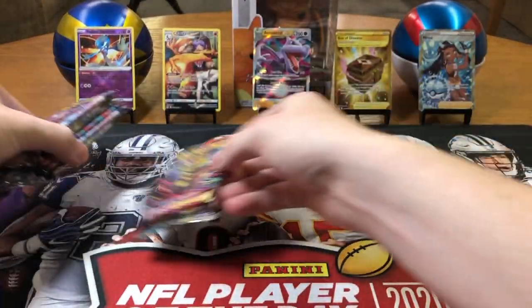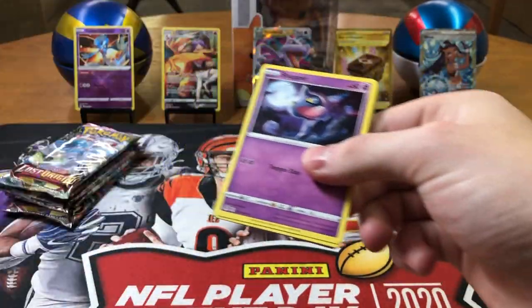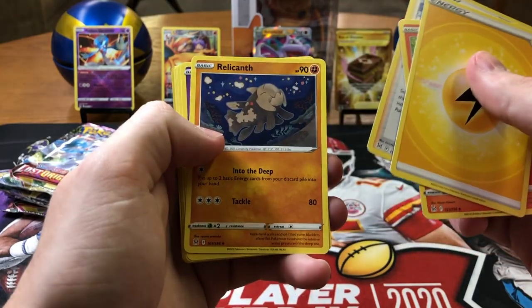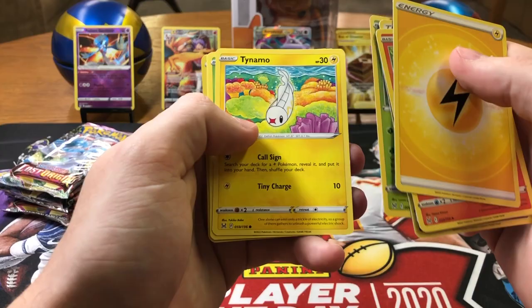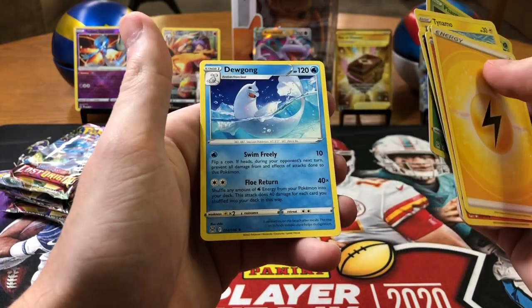I'm gonna say Giratina pack — I feel something in that one. That one's got something huge in it. Mark my words. Lightning, Torkoal, Ariseus, Relicanth, Shuppet, Wurmple — Tynamo, Seedot, Horsea, Fan Pump — reverse, and a Dewgong.